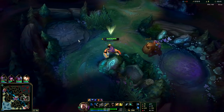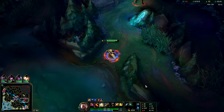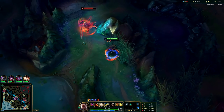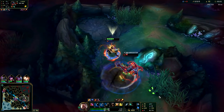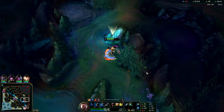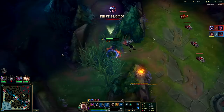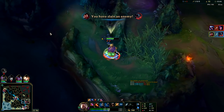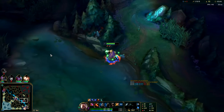Better than Kindred, better than Twitch — he's one of the strongest and he's been getting buffs. We got the kill — you can't really get away from us, our Phase Rush is OP. We had a level advantage on him; he didn't have a chance.